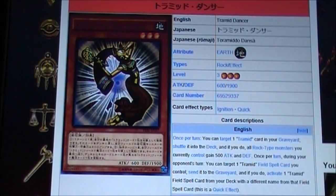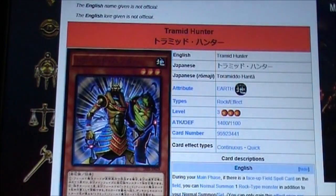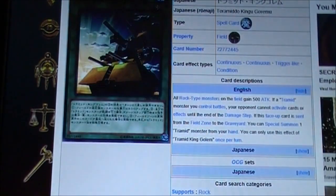Tell me what you think about this archetype — from Tremid Dancer to Tremid Hunter to Tremid Master to Tremid Swings, and all the field spells: Cruiser, Fortress, and King Golem, and of course Tremid Pulse. With all these cards, what do you think they can do? I think they can do a lot — they have a lot of synergy, and there are a lot of other cards you can put into this deck to make it even stronger.